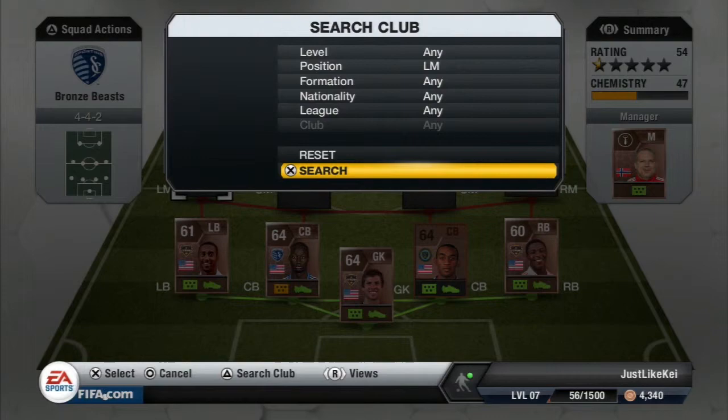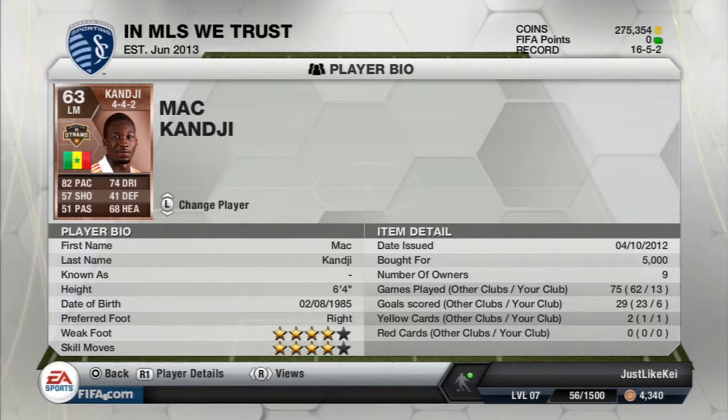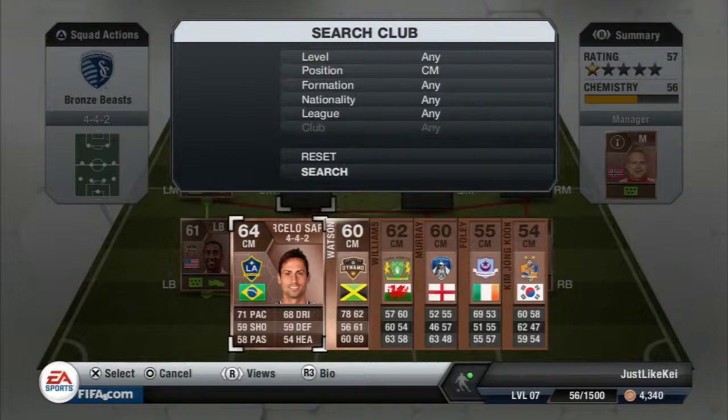Here's one of the stars of the team — Mack Kanji. 6'4 as a left mid with four-star skills and 74 dribbling for a bronze. There's nothing more to say about this guy, he's just a beast. You guys need to try him out — 5,000 coins, definitely worth it.